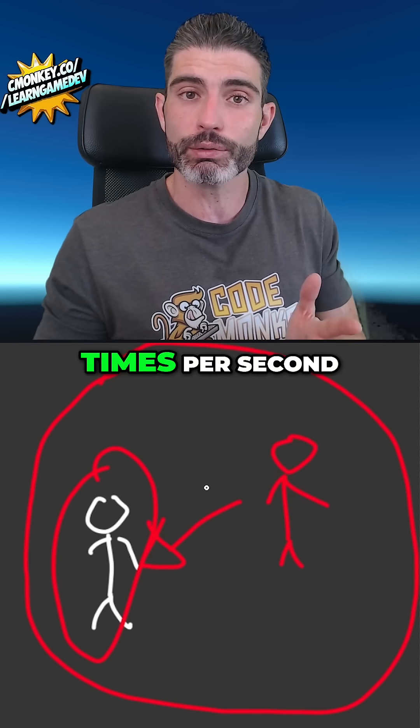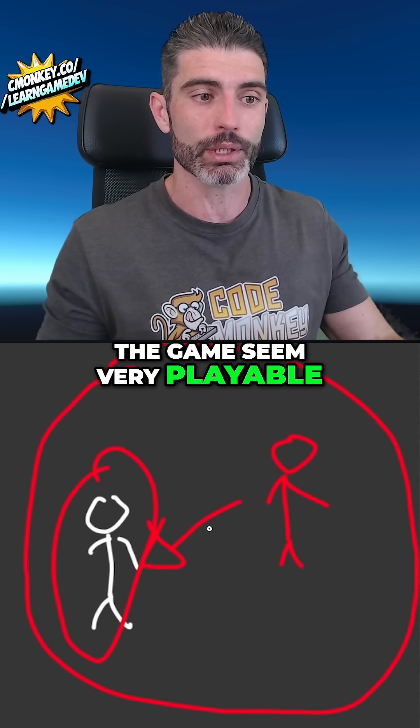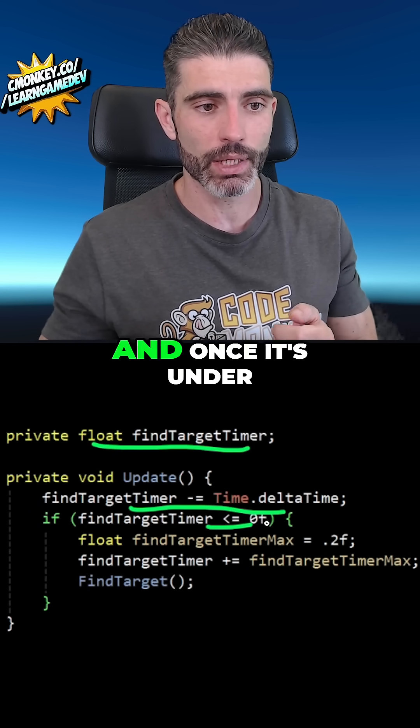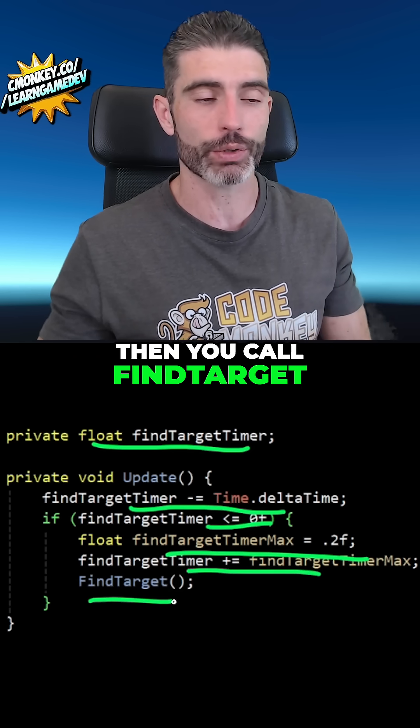If you do it just 2 to 5 times per second, that is going to be more than fast enough to actually find the player and make the game seem very playable. So, instead of finding a target on literally every single update, you can make a simple float timer, then count it down by Time.deltaTime, and once it's under 0, you just reset the timer to some sort of timer max.